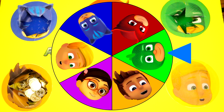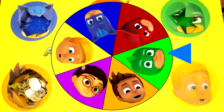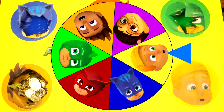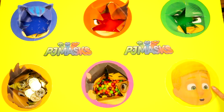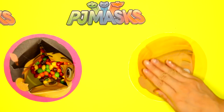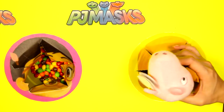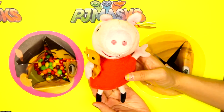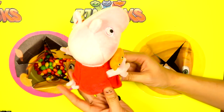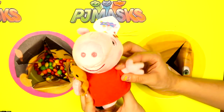Alright, let's spin the PJ Masks wheel one more time! It landed on Greg! Greg has blonde hair and turns into Gekko at night time. Greg has green eyes, just like Gekko! Are you ready Greg? Let's see what's inside! We found a Peppa Pig plush toy! Peppa is wearing a red dress and her favorite thing to do is jump in muddy puddles and get dirty! Here she's carrying her teddy bear called Teddy! Hi Peppa!